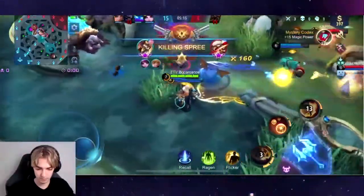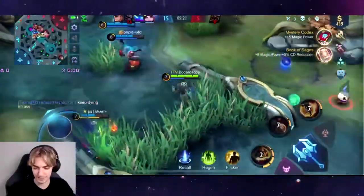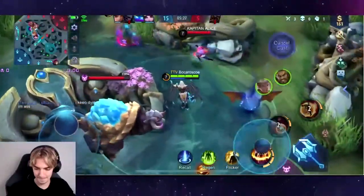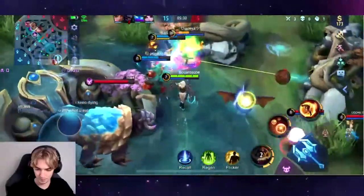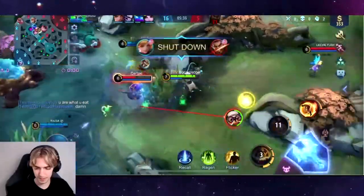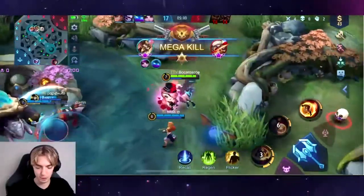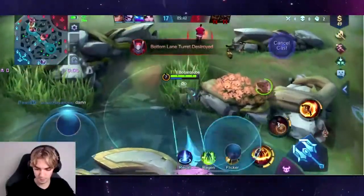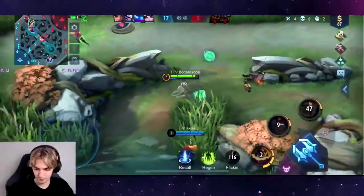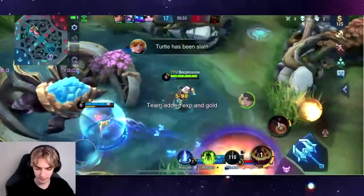Lunox dead. Roger! Wait — who did I just kill? I killed Diggy — just kidding. I bursted Lunox. Roger's low. I think he's just letting us kill him, it's actually hilarious. He flickered! Dude, he's giving us so much gold. Can we take turtle? Here comes Lunox — take, take, take! Nice kill on Lunox!